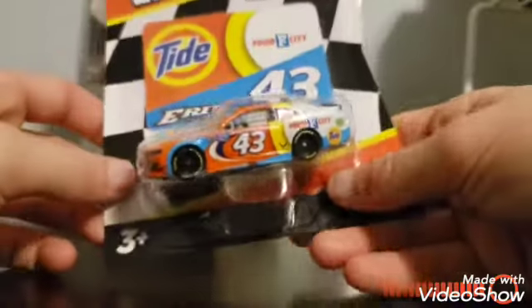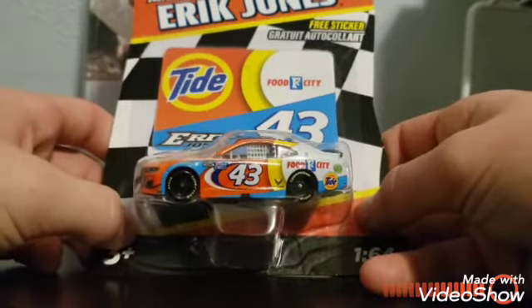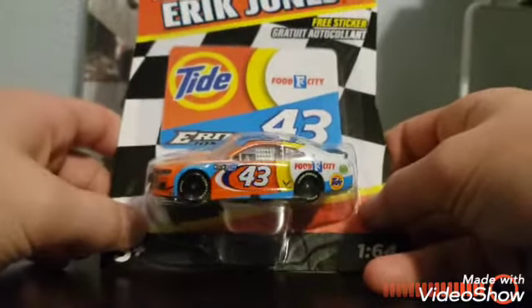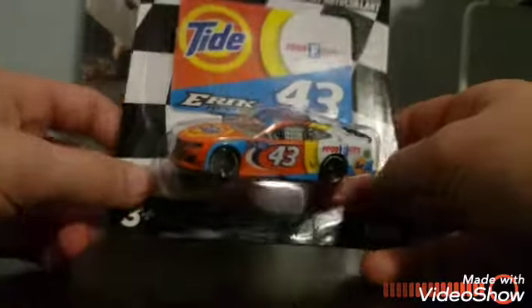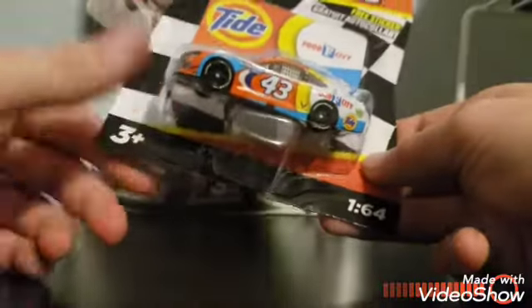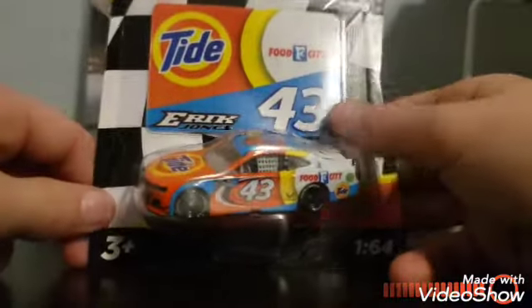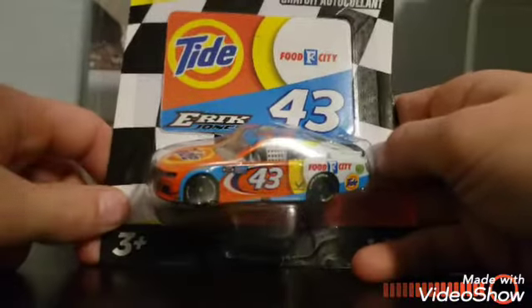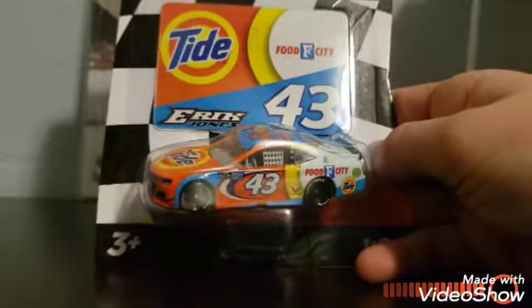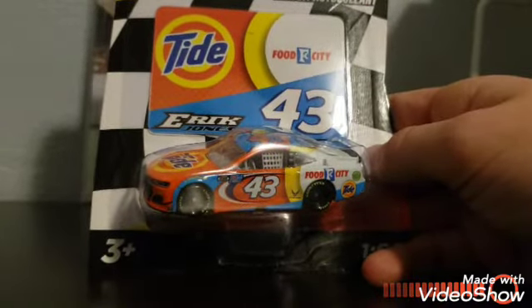Eric Jones, Food City, Dirt Bristol, 43 car. I really like this paint scheme. At first I thought this was a throwback, but it's not. It's 2021 Wave — comes with the sticker. This is going to be fun. It's another car that will be either next season, season four, or season five.